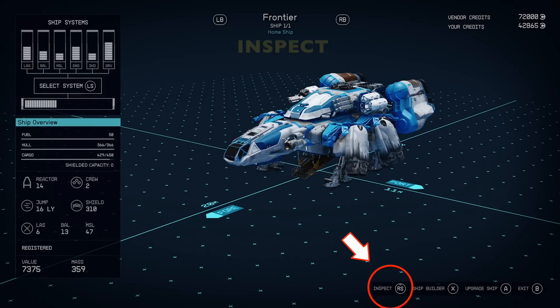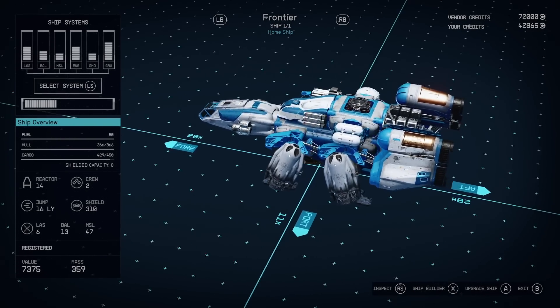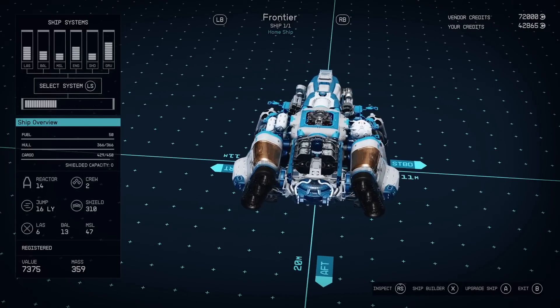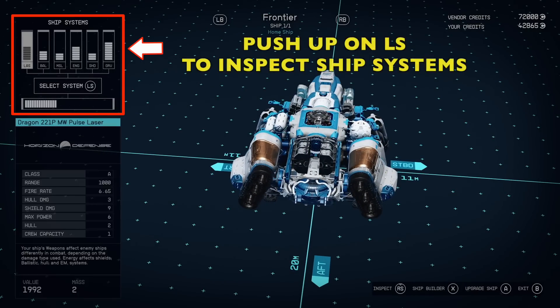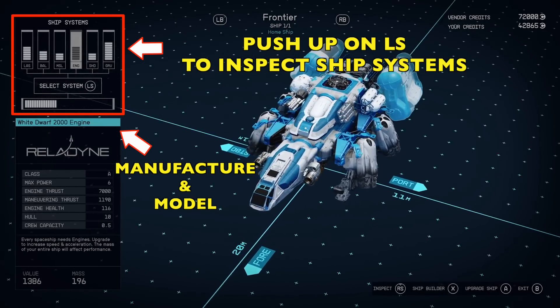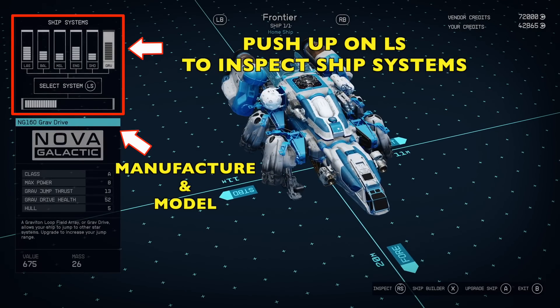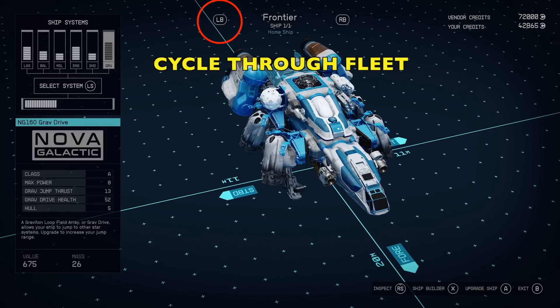As soon as you go into this tool, there's a lot going on here, but it sets you in inspection mode at first. You can look around your ship with the right stick, glide around and look at things. If you push up on the left stick, you can get up to the ship systems. You can go left and right on the left stick to select the different systems, and it'll show you the manufacturer and the model in blue down at the bottom. It also highlights the parts on your ship.